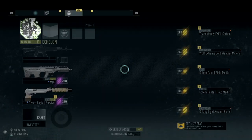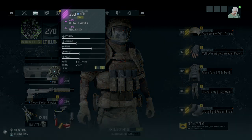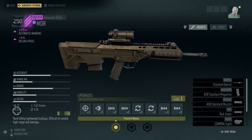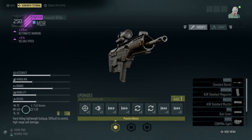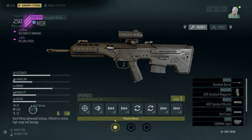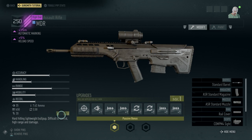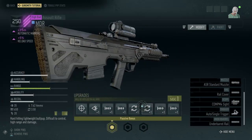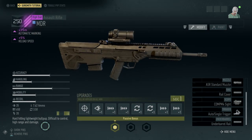So that's the pre-test, now let's get in and check the weapon itself. It has 35 base damage, 650 rounds per minute, 20 round magazine, 7.62 ammo, 3.5 second reload. Single shot and full auto, and it also has an option for burst. Hard hitting, lightweight, bullpup, difficult to control, high range and damage.